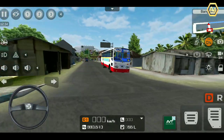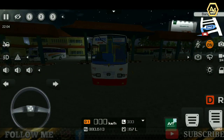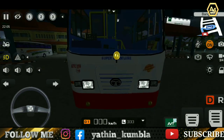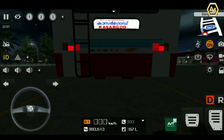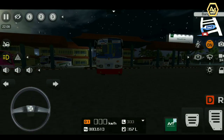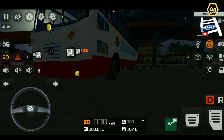We are going to have a light in the night mode. We will be using a headlight. We have two headlights on the front. There is a big fog lamp and lights on the front. There are two headlights on the back and two on the front.